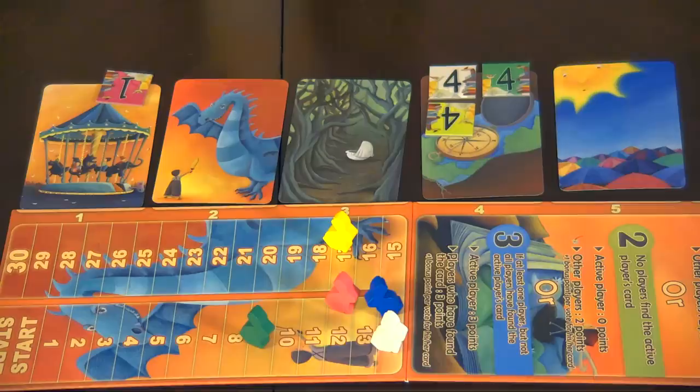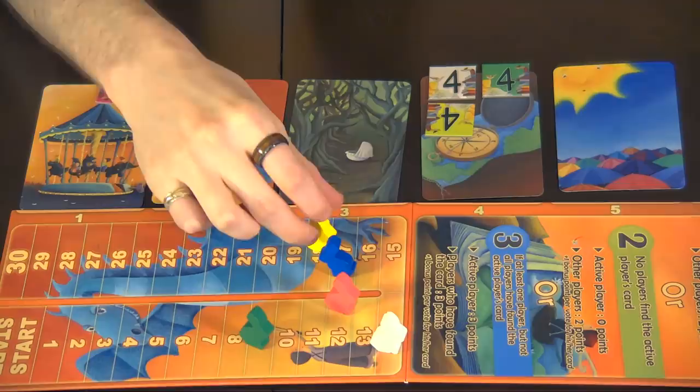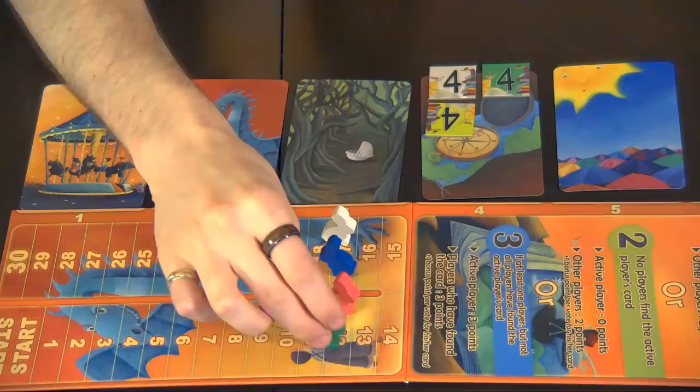I saw that card and played it immediately. Blue gets three points, Yellow gets three points, White gets three points, Green gets three points. Apparently, a baby lost in the woods or left alone is too dark — we'll remember that.